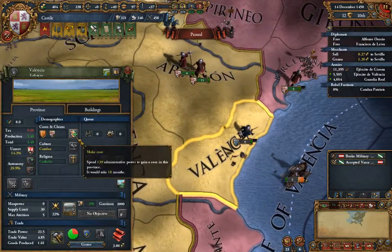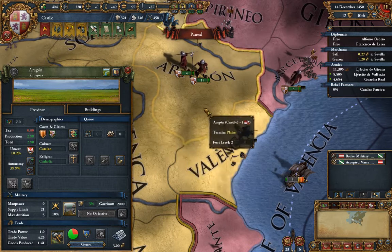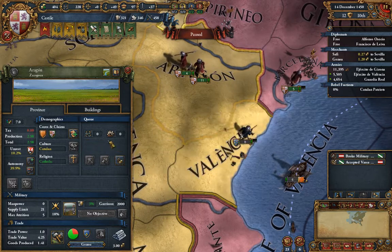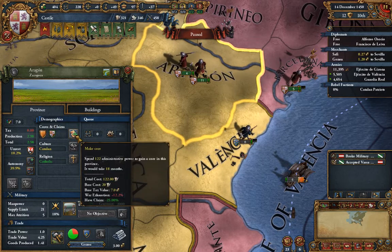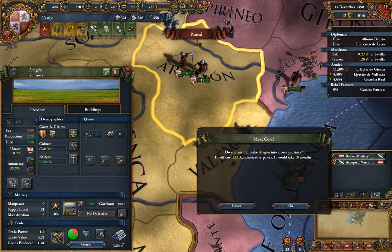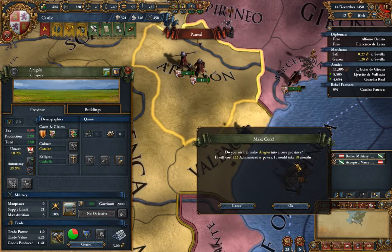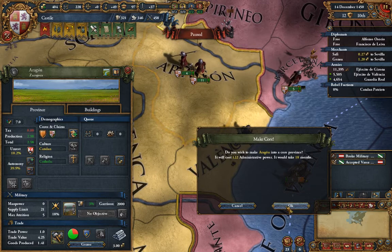Now that we've reduced our war exhaustion a little bit, we are going to start coring these provinces. One way to do it is to just click on the province, and under Cores and Claims, there is a button. It'll say 'make core' and tell you how much administrative power it costs and why, and also how long it's going to take. This is going to take 18 months — a year and a half. We'll click yes.